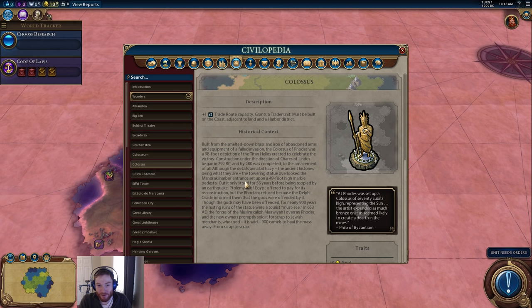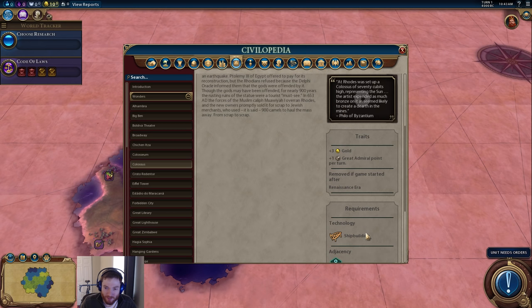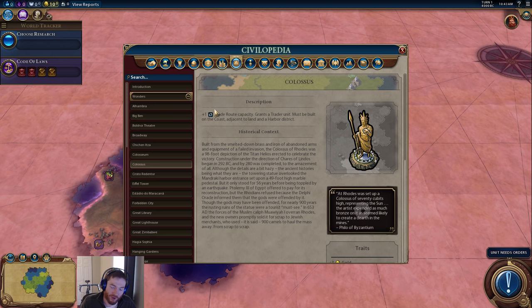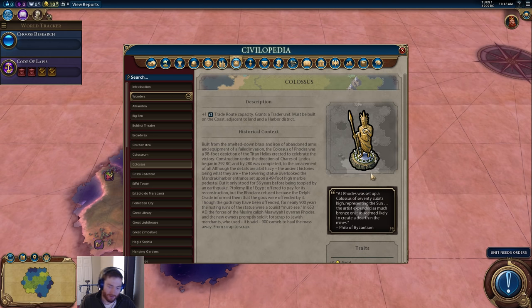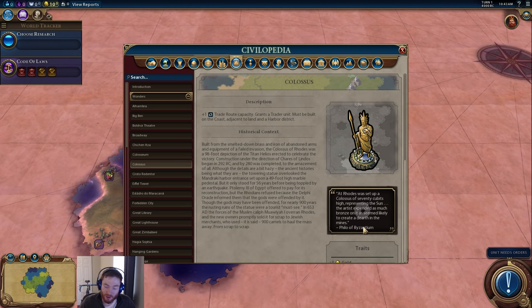Colossus, tier three. The trade route capacity is a valuable bonus, but it's a little expensive at the time it arrives. I tend to build it a bit later than when I get the tech — there are cheaper, more efficient ways to get a trade route early, like building a harbor or commerce hub. But at some point you'll want to increase your permanent trade routes. It grants a trader for free, which is nice. Must be built on the coast adjacent to land in a harbor district — fairly easy to fulfill. The three gold and admiral point are pretty much not part of the consideration; you're building this for the trade route. It's consistently solid and you can almost always fit a Colossus in if you have any coastal access at all.